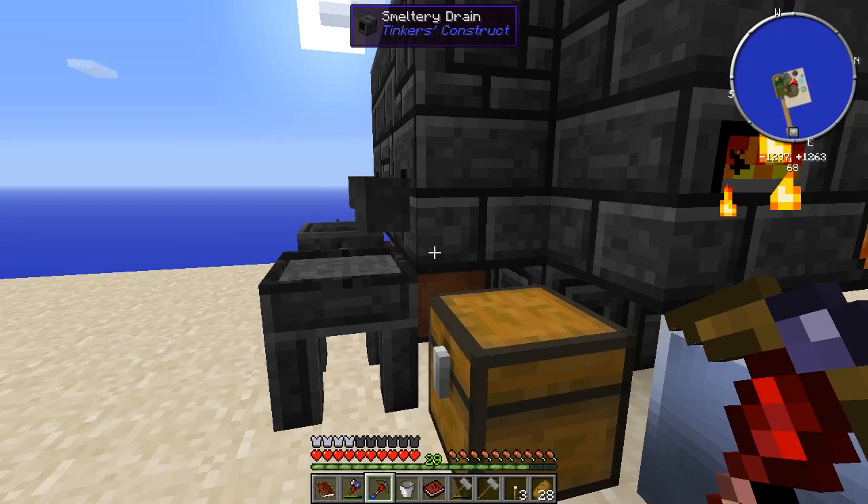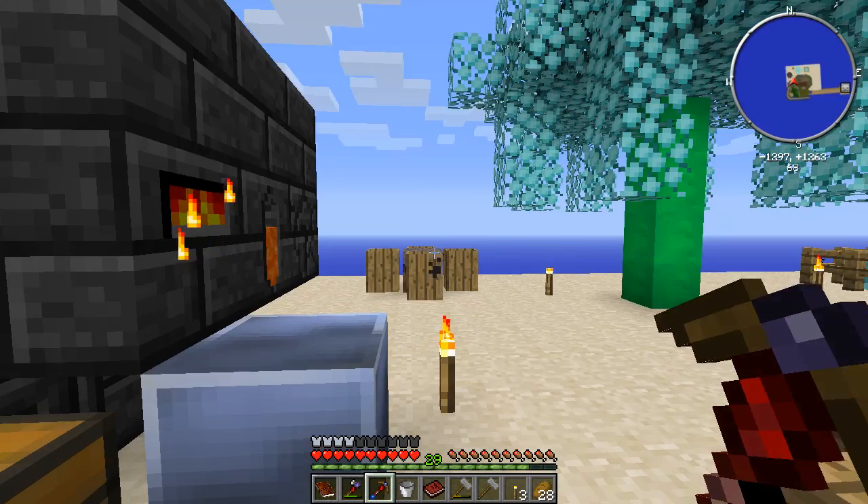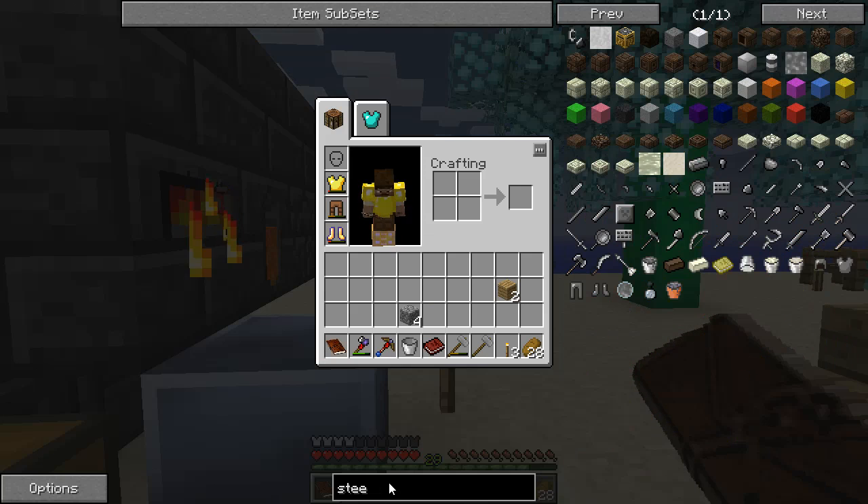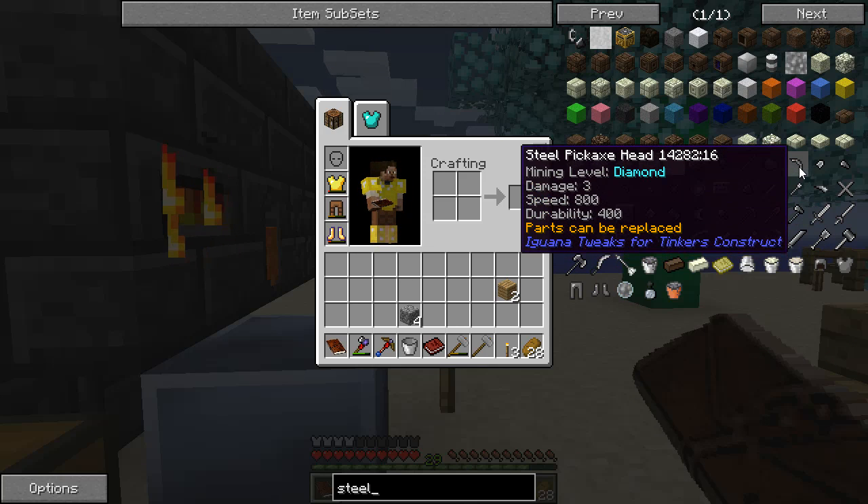So let's see what I can do to make one. I believe that if I make a steel pickaxe head — we see here it says parts can be replaced — that's one of the nice things with Iguana Tweaks for Tinker's Construct: it allows you to interchange some of the parts of the tool without having to build a whole new tool. So if I make a steel pickaxe head, I will get a mining level of diamond and a pretty reasonable durability.